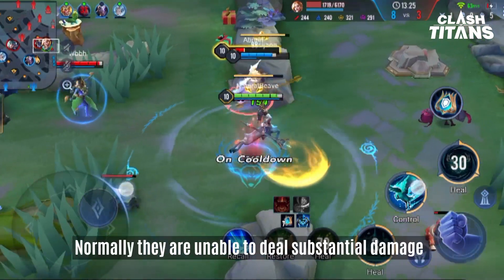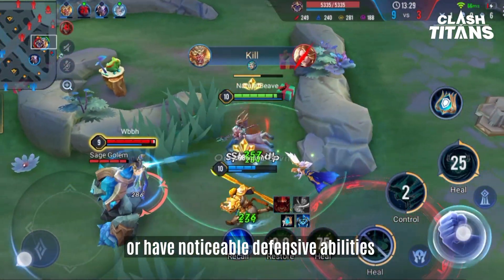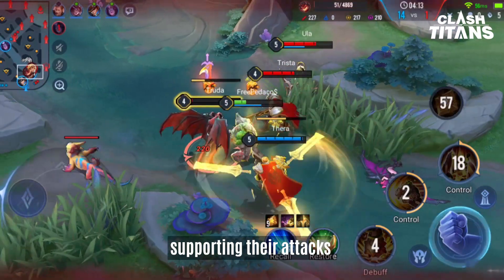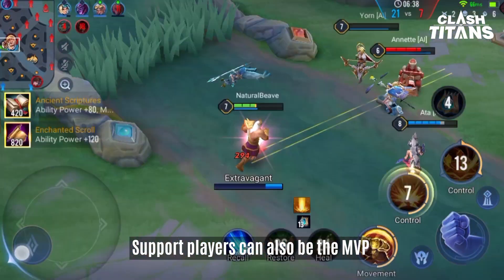Support heroes value functionality. Normally, they are unable to deal substantial damage or have noticeable defensive abilities. But they have the important mission of protecting their allies, supporting their attacks, and guiding the initiations of team fights. Support players can also be the MVP.